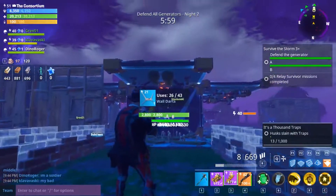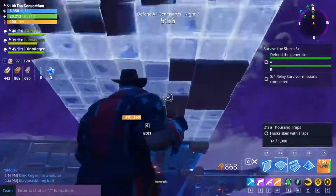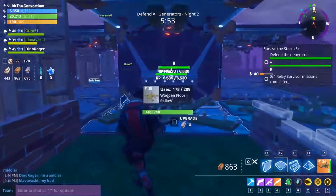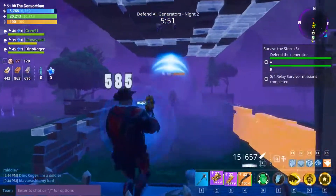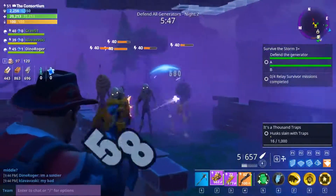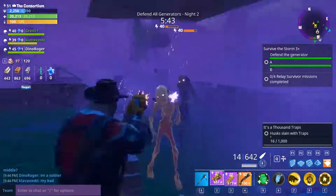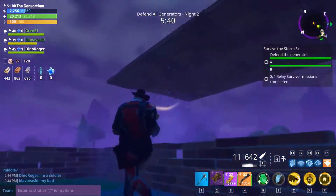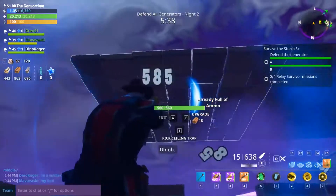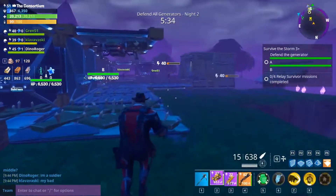Next I would suggest having a hero manager. This isn't as extensive as the squad manager, but it would be nice to be able to go in, see what heroes you have, what hero you currently have equipped, what two heroes you have in the squad bonus slots so you can see what bonuses you're activating, and then be able to move them around and tweak them so that next time you got on you could just jump right into the game and play.